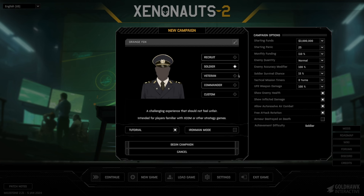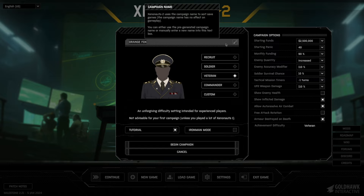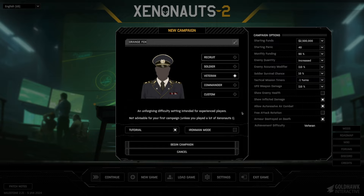Let's go ahead and take a look at the options here. We have different campaign options — recruit, soldier, veteran, and commander — which are all just presets representing different sets of difficulty options. We're going to be playing on veteran. We'll be turning off the tutorial and then we will be doing as much Iron Man as possible. I will be accepting any deaths we incur.